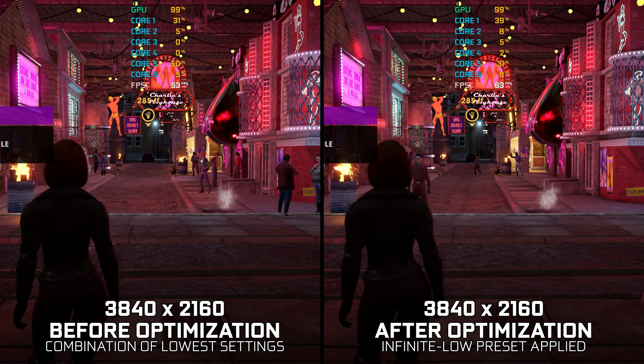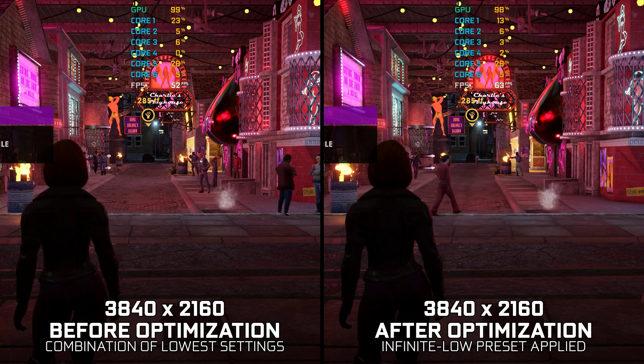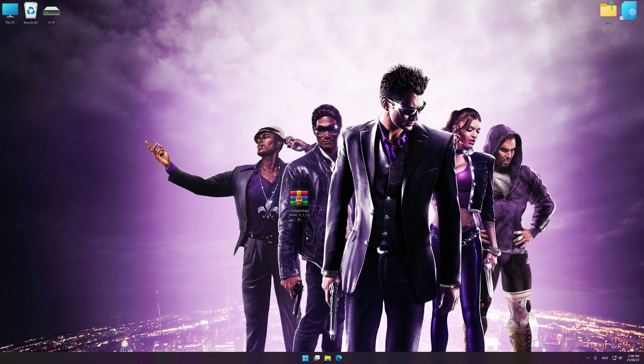Instead of benchmarking the game to see how it performs on specific PC hardware, let's see what we can do to optimize the game for the maximum possible performance. Before we proceed with the optimization process, download and install Low Specs Experience. The download link is available in the video description. Low Specs Experience is a PC video game optimization solution that I developed, allowing you to optimize your favorite PC games for maximum performance.